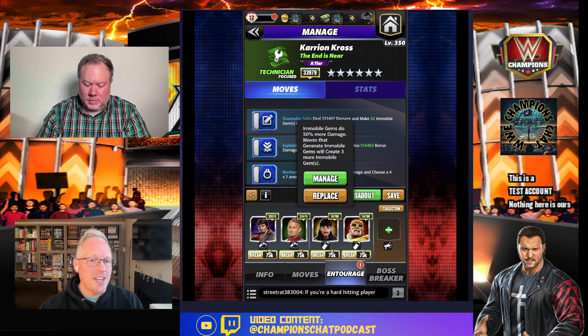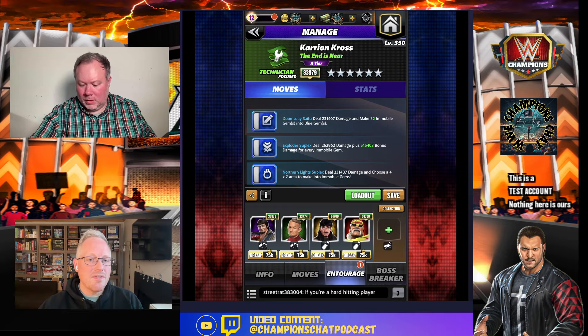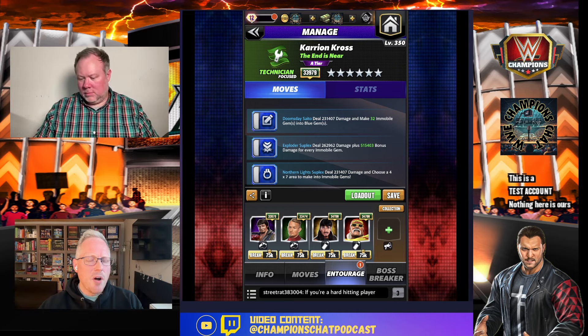I would recommend putting Santa Hogan in instead of Eddie, but you might need Dom. Eddie's going to do 50 more immobile gem damage, and Powerhouse Hogan - immobile gems do 100 plus and creates two more of any color. If you're missing any of those just sub out for what you have. The blue trainer for immobile gems is flat 12K, and there are plenty of other trainers that do immobile gem damage.